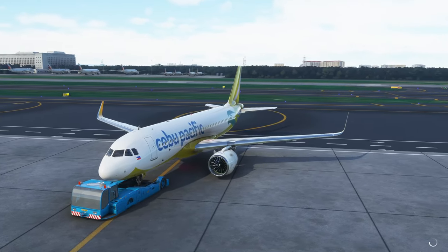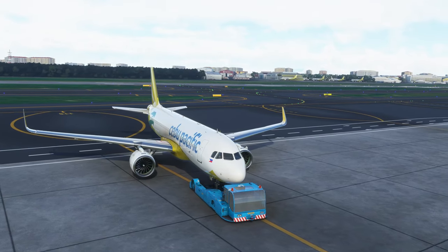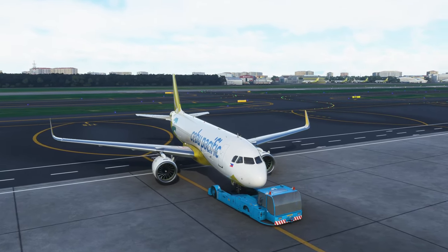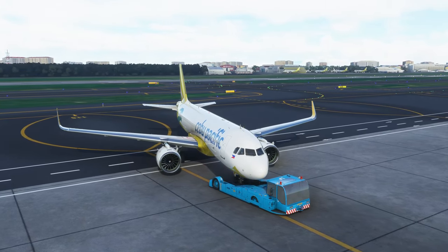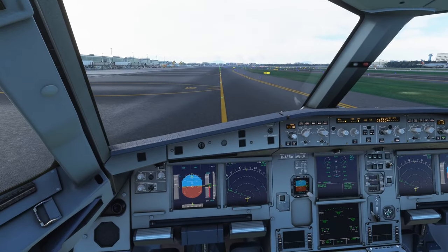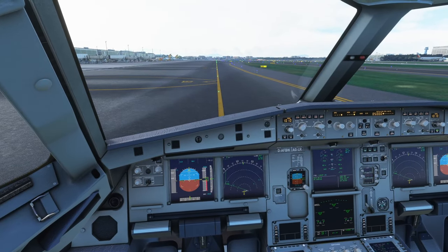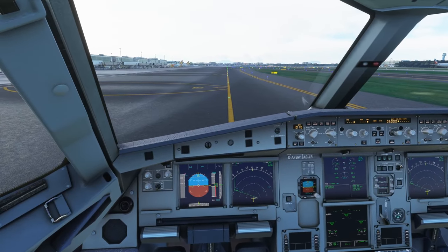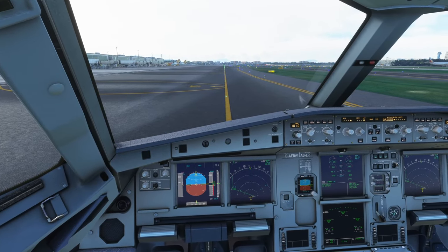Compared with the CRJ, this plane is a lot more automated. But that's also where the beauty is — the automation. Zeppu Air 635 ready to taxi. Zeppu Air 635 taxi to runway 06 via taxiways Golf 1, 2.